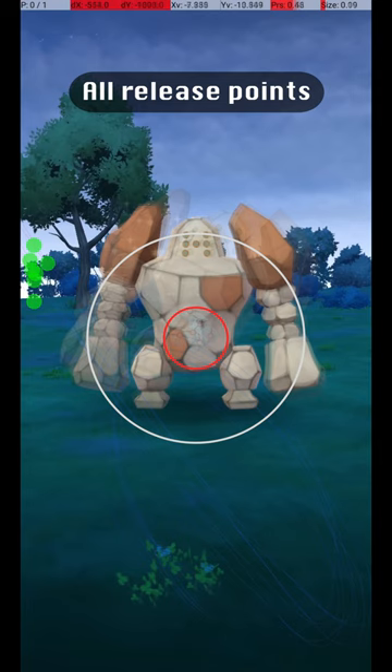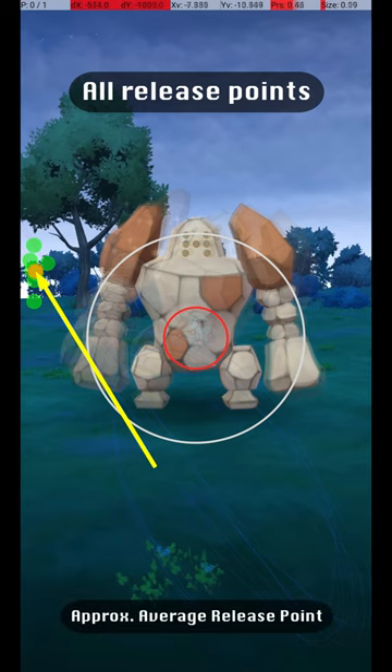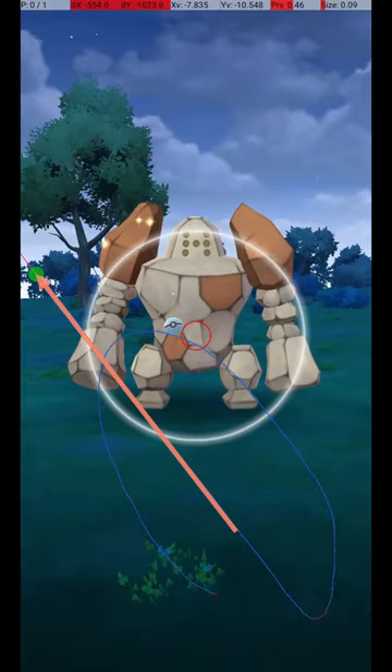To help understand the full range of possible excellent throws, here are all my successful release points, along with an average release point that should be targeted. My approach is to throw from the lower right corner to a point near the far left of the screen, slightly above the horizon. The release point should be about in line with the bottom of Regirock's shoulders, or the top of its chest.